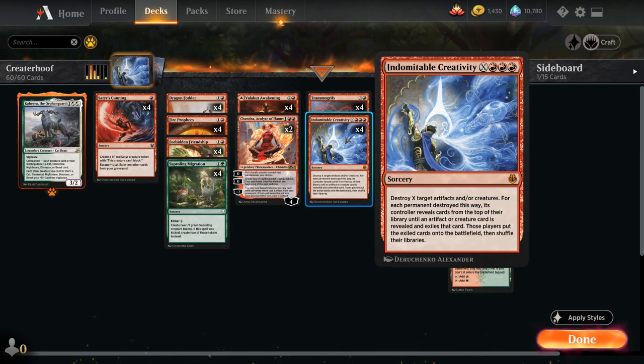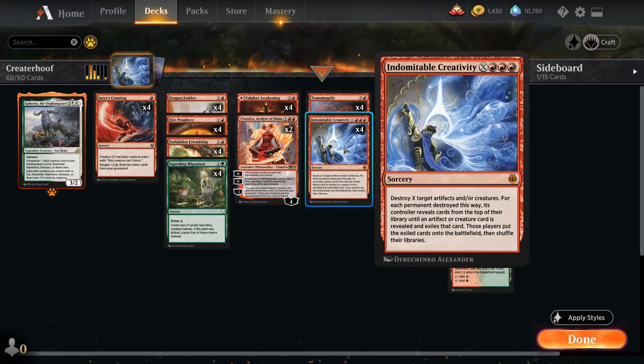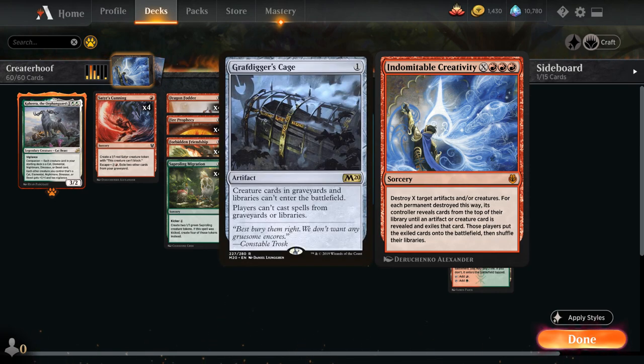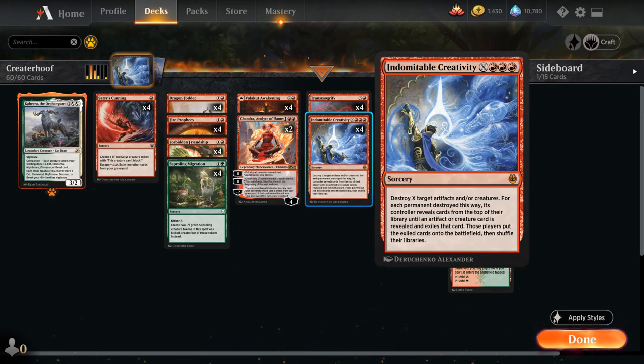If the opponent has instant speed removal, they can kill our creature in response to Transmogrify, and we won't get to search up Crater Hoof. With Creativity, if we cast it for X equals two or three and target multiple things, we can potentially still beat a removal spell — so we prefer Creativity over Transmogrify in most cases. Creativity also avoids Grafdigger's Cage, which normally prevents Transmogrify from putting Crater Hoof into play, but because Creativity exiles the card first and then puts it on the battlefield, it gets around Grafdigger's Cage.